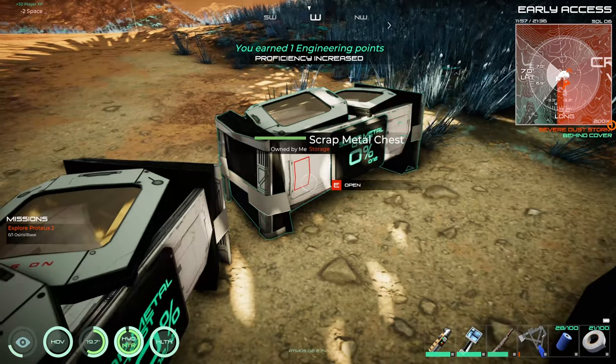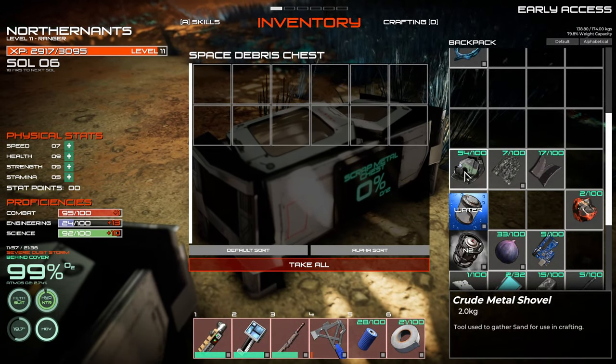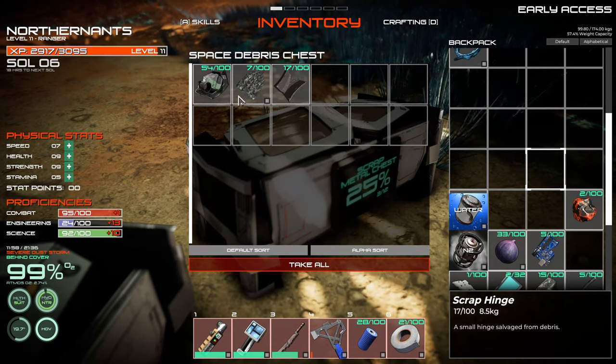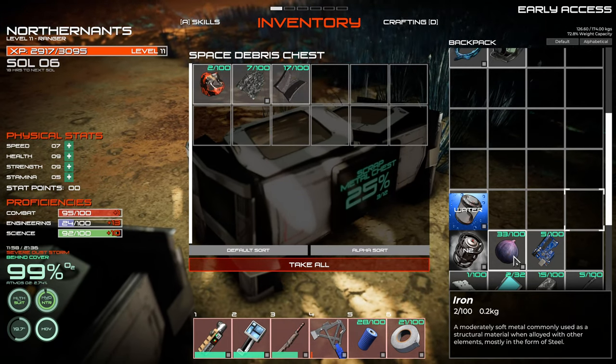I want to kind of get everything out of my inventory that's not 100% necessary. He did mention building a little building by that area.